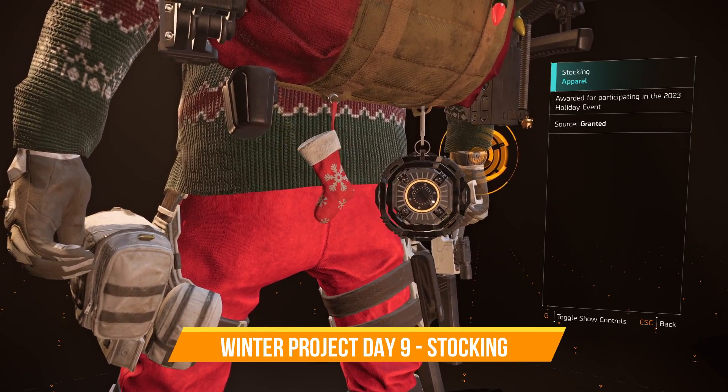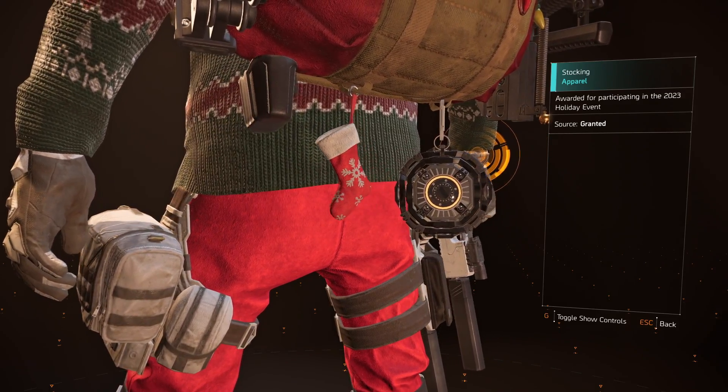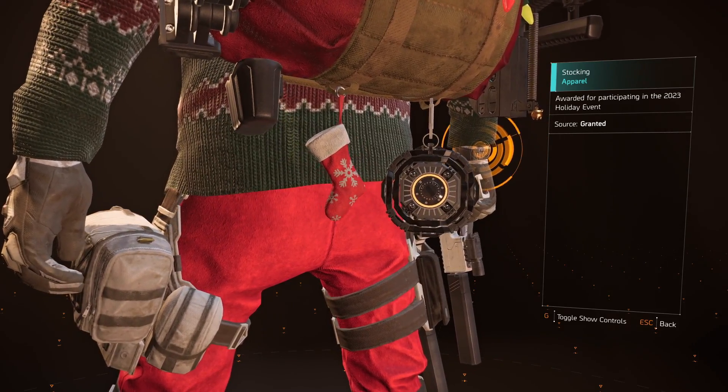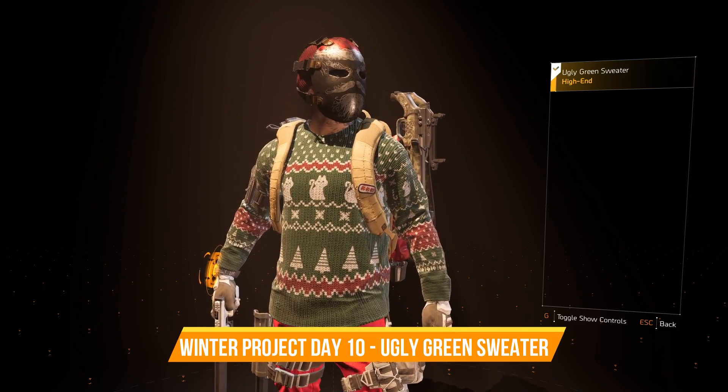The Stocking Backpack Trophy is your reward for Day 9 of the Winter Project, and this is another easy one where all you have to do is donate 20 water in the project menu.